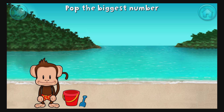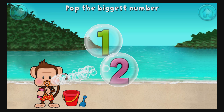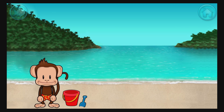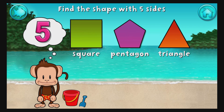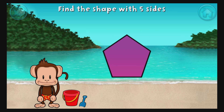Bop the bubble with the biggest number. Excellent. Touch the shape that has 5 sides. That's right. A pentagon has 1, 2, 3, 4, 5 sides.